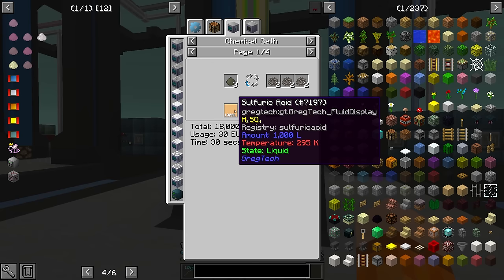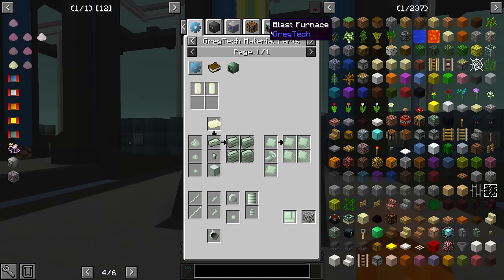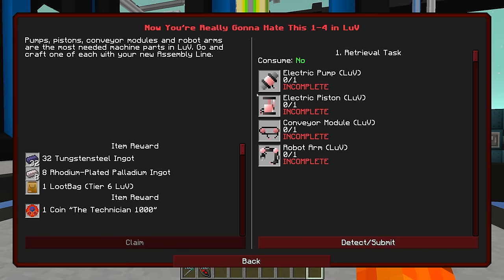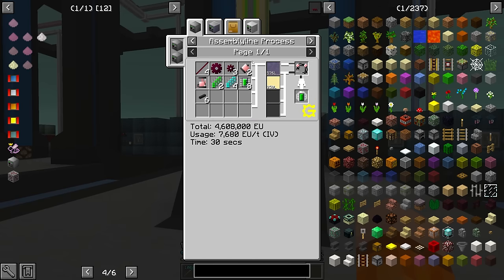Rare earth through sulfuric acid gives us Crushed Rare Earth 1, which we're then processing through the centrifuge to give us yttrium. Yttrium is a very important resource as it allows us to mix into yttrium barium cuprate, which we need for all of the LUV stuff in the assembly line — it's used all over the place. There's also samarium there, which is one of the major things that we need.